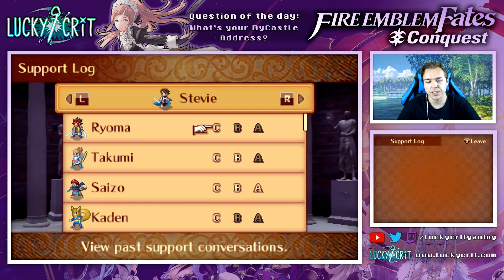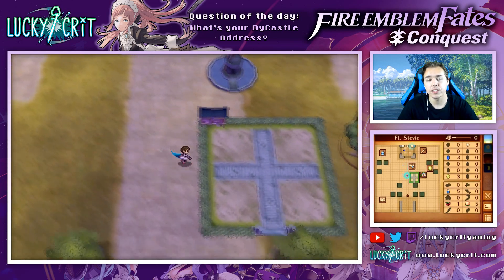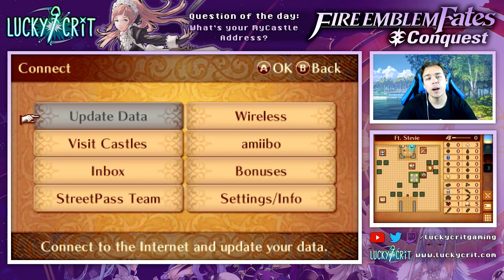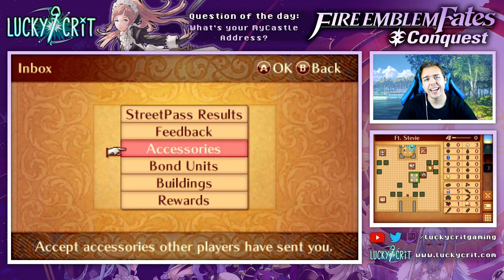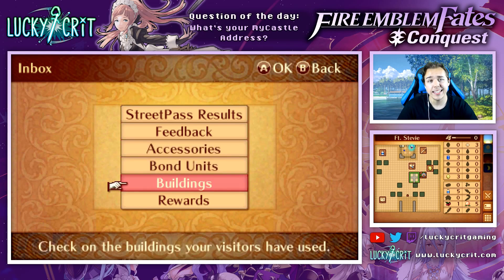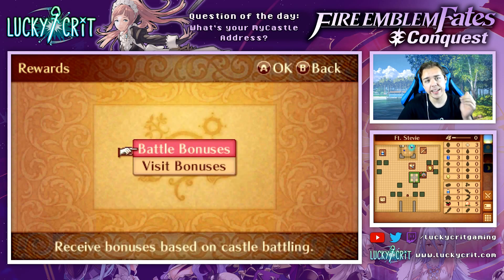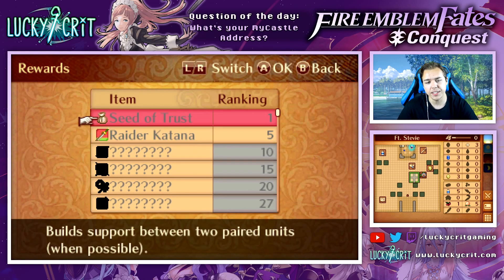You can see the support log is actually pulling from my other save files as well. We've also got the Bulletin Board where other people's units will appear from either Street Pass or Spot Pass, and you can engage and battle with them. If we go over to the crystal ball and click update data, you can download your most recent data and get feedback from other people who visited your castle. In the Inbox we can take a look at Street Pass results, feedback from other players, accessories they may have sent us, bond units, buildings they used when visiting, and rewards including battle bonuses and visit bonuses.